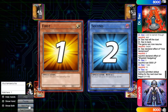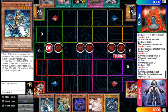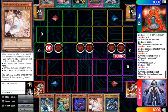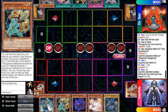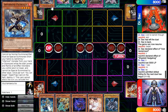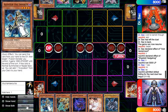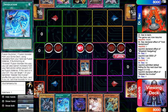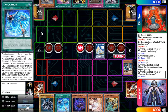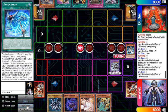Heading into game three, I draw Aleister, Lancia, Ash, and Borrelsword Dragon — not the greatest hand to start going first, but since I do have the Lance it's really great. He has Petrullia, Prosperity, Reasoning, Evenly, and Vanishment. I use Aleister to get Invocation, go into Artemis, make Mechaba, and just pass.